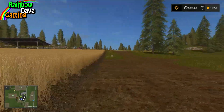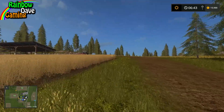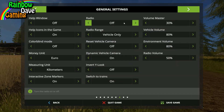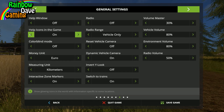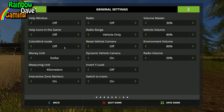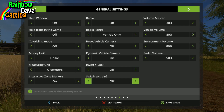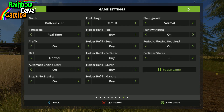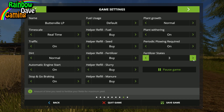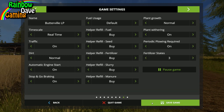This save game is on normal difficulty. I'm not gonna play it on hard — I think I've got everything else set up to hard. I do have the radio off for now, I will fix that soon. I'm gonna turn off the help icons. Dollar is gonna be the money unit. Interactive zone markers will be good. I don't want to switch to trains just yet. Plant growth normal, periodic plowing required, and we'll have three fertilizer states. Awesome.